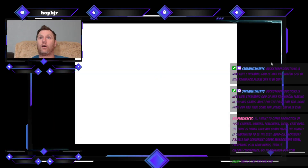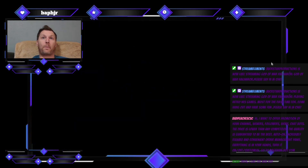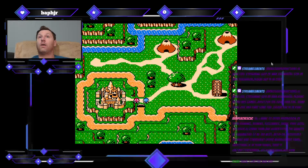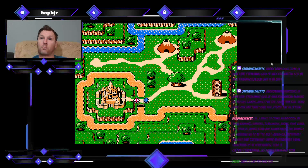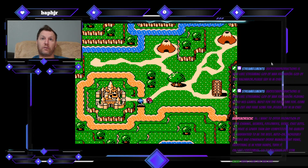All right, and now to finish the trilogy we got some Lolo 3. Let's see how much changes we got on this one. This is more Mario 3-esque — you actually get to select worlds now. Okay, so they went a completely different direction.